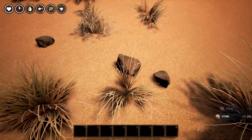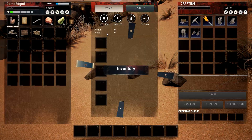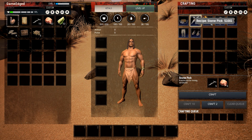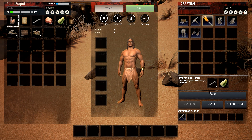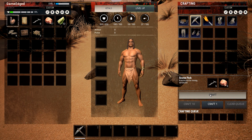Let's open this up and grab more rock. How much stuff can you carry - is it endless or is there a weight system? There is a weight thing - we have 14 total right now. Let's make ourselves a stone pick, craft one of those. Did I craft it? Yeah it's crafted right here at the bottom. There it goes - boom, into our inventory.